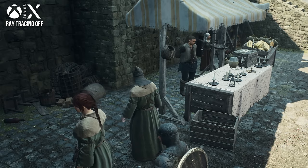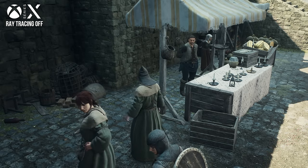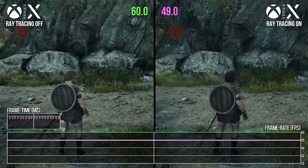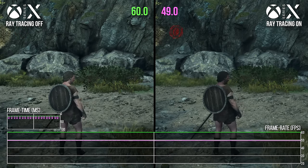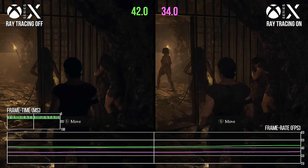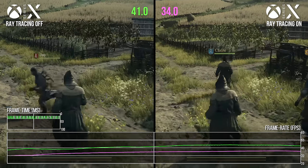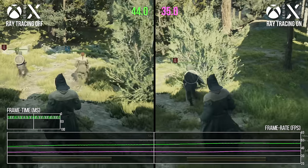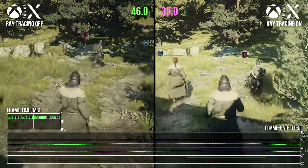But performance expectedly gets a substantial boost. In this shot, we go from 49 FPS to a perfectly flat 60 FPS — a major improvement. In the prison cells here, we're about 7 FPS ahead, and while walking through these fields, we're about 7 to 9 FPS ahead. While traversing this path at times, we're a full 10 FPS ahead without ray tracing. It's a big boost.